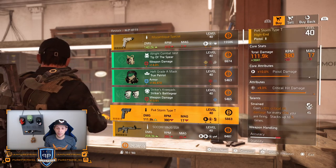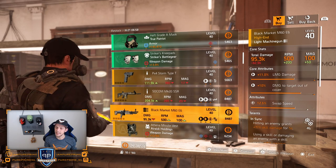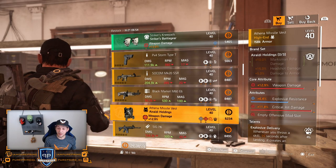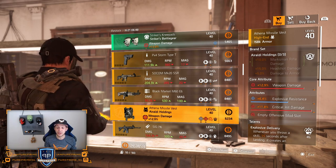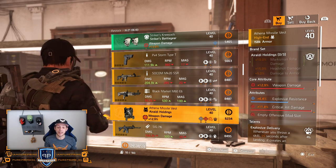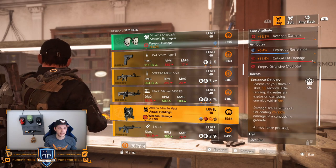PX Storm — no thank you. SOCOM MK20 — no thank you. Black Market M60 — no thank you. All Holdings holster could be a very very nice buy: critical hit damage almost at max cap, only 0.2% away, and 12.9% weapon damage is pretty decent. Roll that explosive resistance away — but then I see the talent Explosive Delivery. Never mind, this is trash.